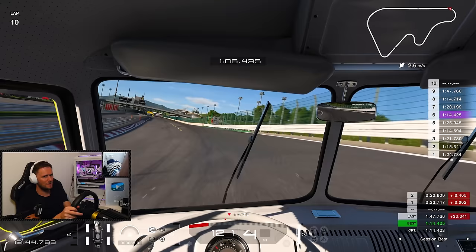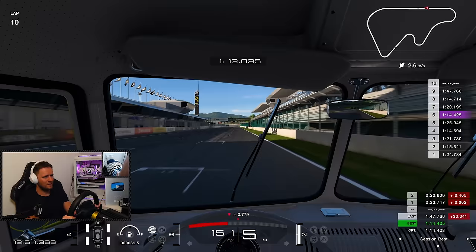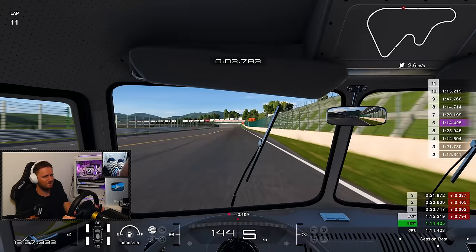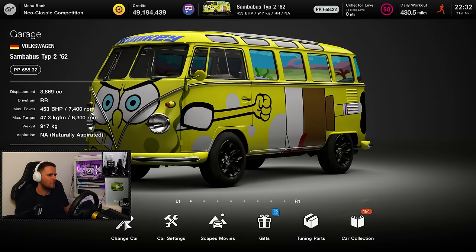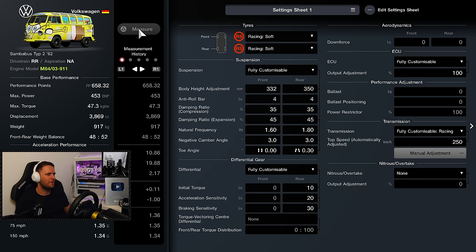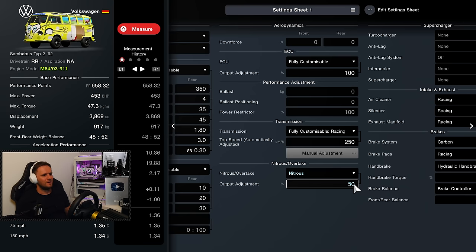I didn't want to, but desperate times call for desperate measures. One final trick up my sleeve. I don't know if any of you saw it — I skated over it — but we can install nitrous. So let's install nitrous into our Samba Bus, turn the output adjustment up to 100%, and let's see whether we can finally beat the meta.